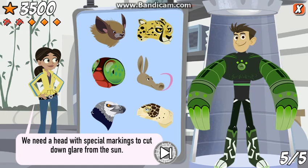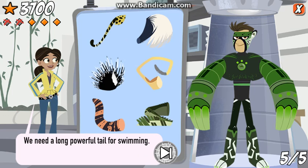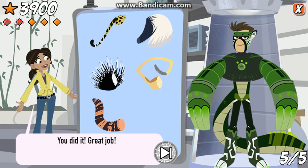We need a head with special markings to cut down glare from the sun. That's right! The cheetah's black eye markings cut down the sun's glare so the cheetah can focus on its prey. We need a long, powerful tail for swimming. That's right! The crocodile has a long, powerful tail for swimming. You did it! Great job!